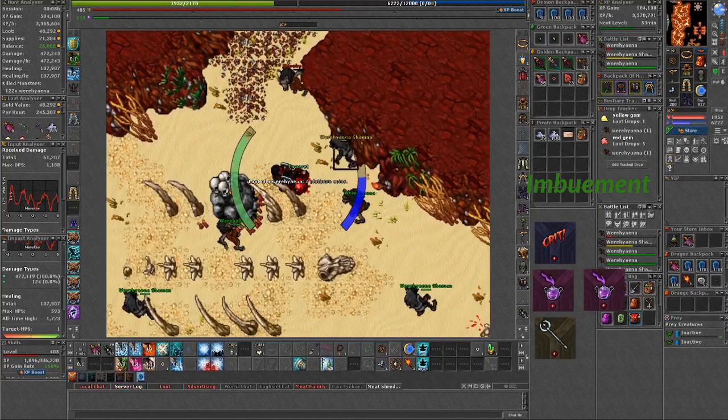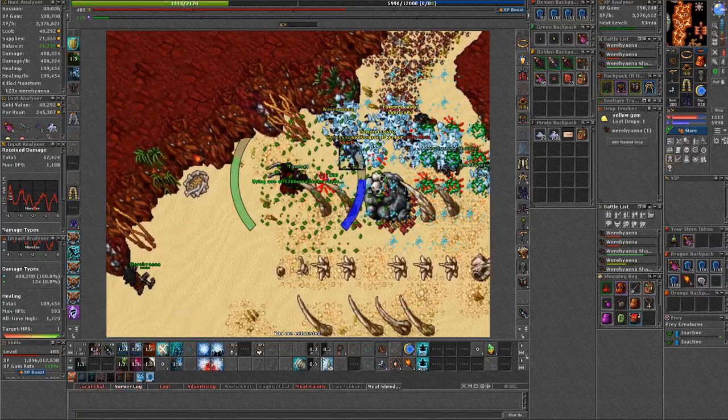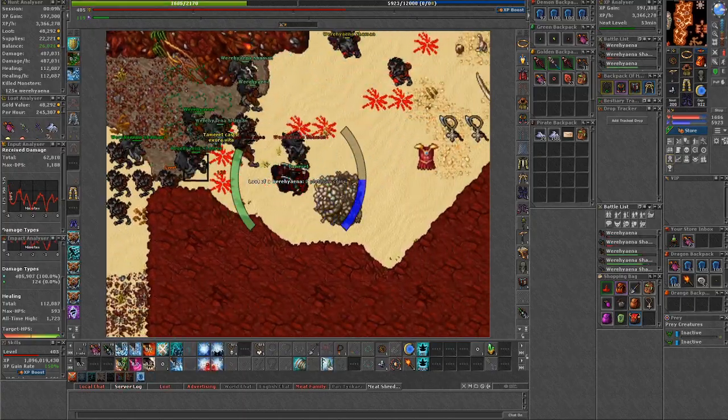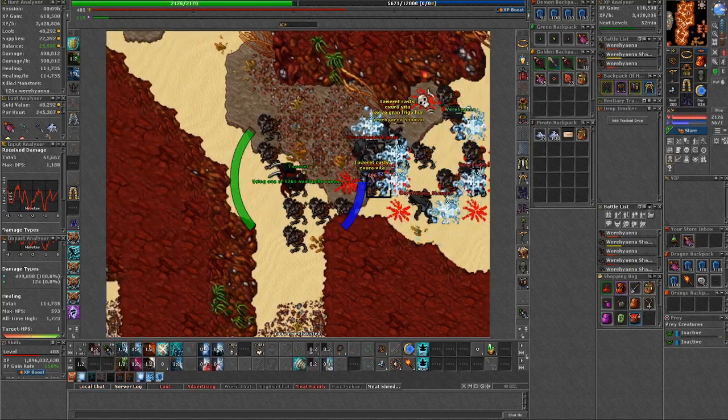During this hunt I had one critical imbuement along with two times void and one magic level imbuement. As a final conclusion, I'd say where hyena cave is a great spot to hunt as a mage whenever you don't have a team at that particular moment, or you're just a solo player — this cave is great to have a quick buck while getting good experience.